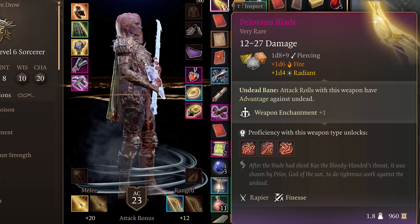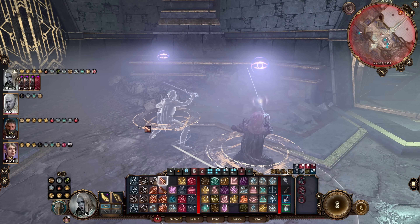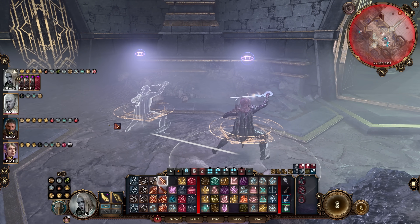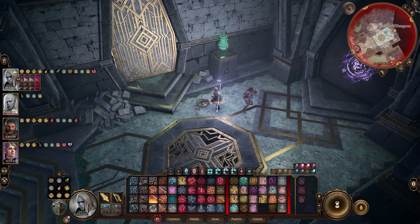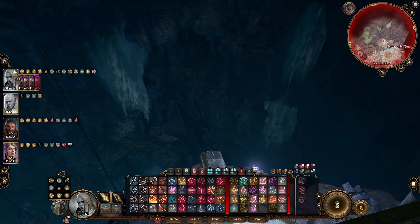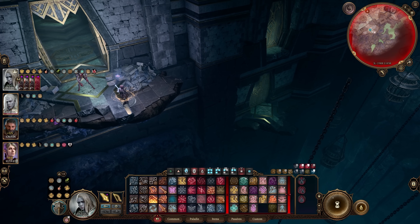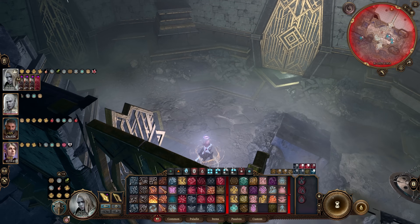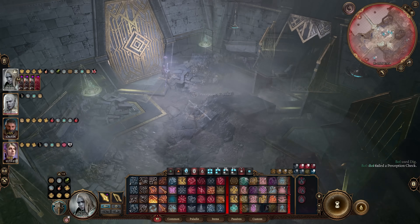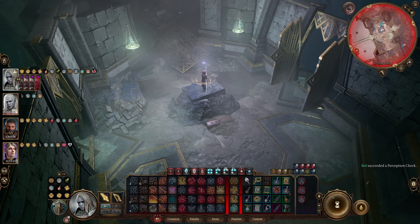At number 6 is the Pellar Sunblade. This very rare rapier grants advantage on attacks against undead and it deals additional radiant damage. It also looks really cool. The blade is well hidden in the depths of Cazador's palace. To get there, you'll need to take the elevator leading to Cazador's dungeon. Once there, take the door on your right and it just ends abruptly, but you can actually jump or fly one level down and there you'll find a room with a hidden dirt mound. If you fail the skill check to detect it, you can still dig near the center of the room to find the chest containing the Pellar Sunblade.